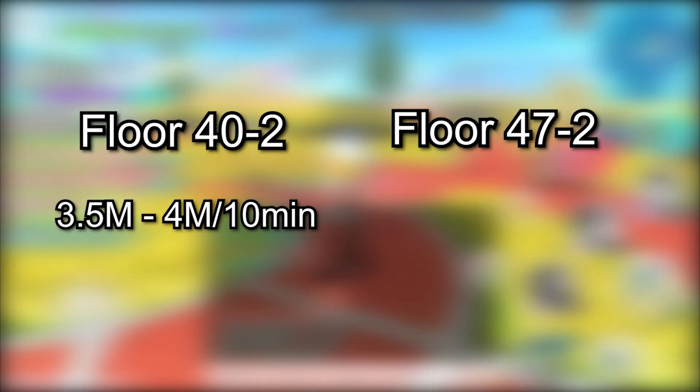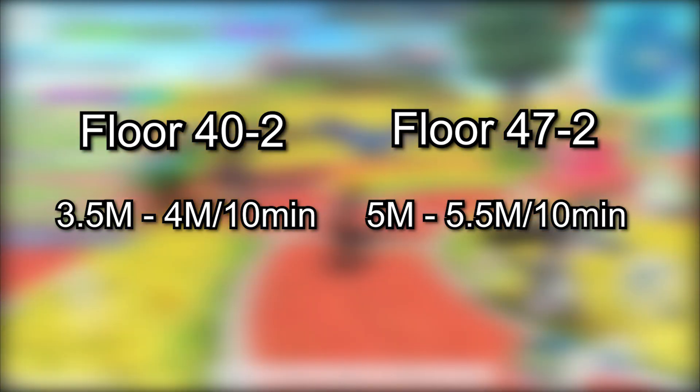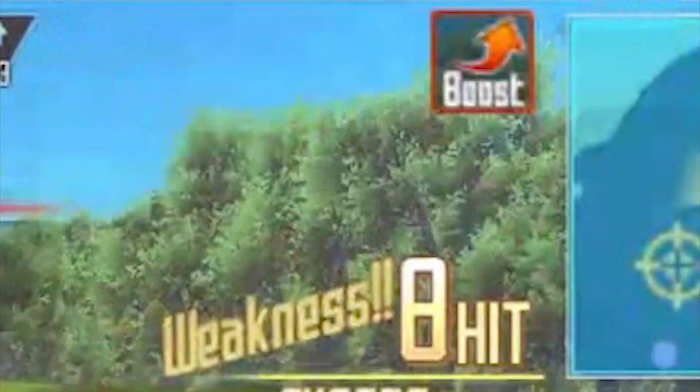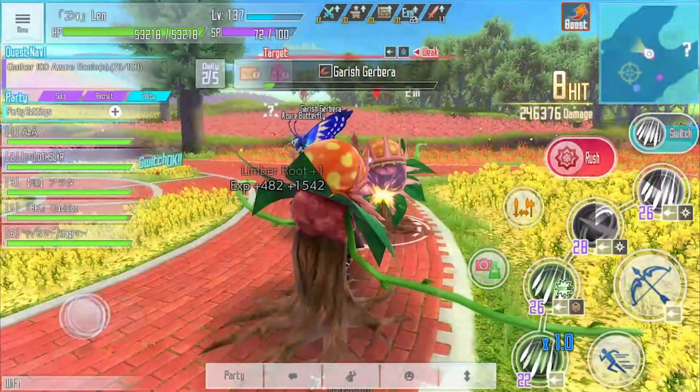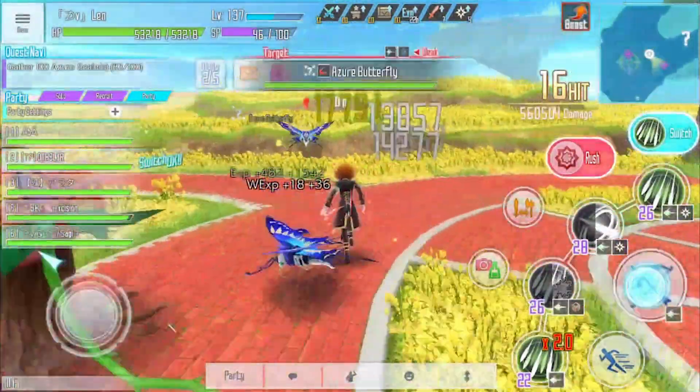You can gain 3.5 to 4 million EXP every 10 minutes in floor 40. For floor 47, you can gain about 5 million to 5.5 million every 10 minutes — so there's a 1.5 million boost. Of course, you will need a 6-person party for that, and it also has a boost, so my numbers are probably going to be different from yours. But it still doesn't change the fact that floor 47-2 is better than floor 40-2.